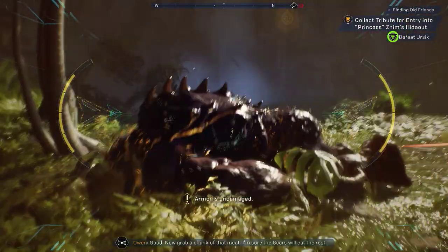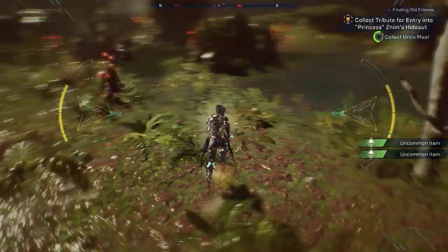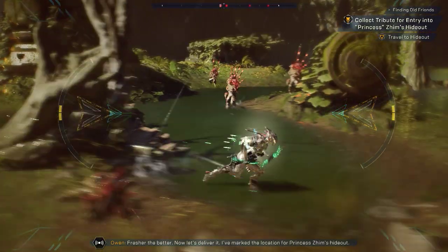Good, now grab a chunk of that meat. I'm sure the scars will eat the rest. Good, we got it. One slab of Earth-6 ready to serve. The pressure, the better. Now let's deliver it. I've marked the location for Princess Sim's hideout.